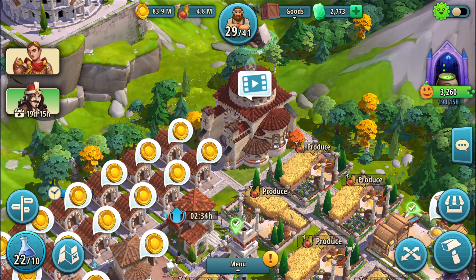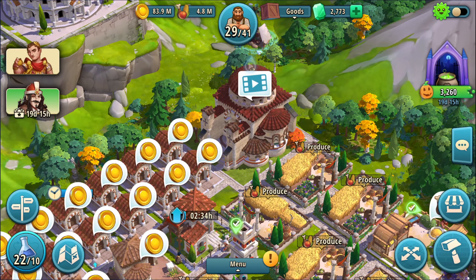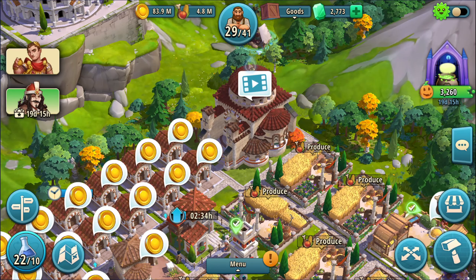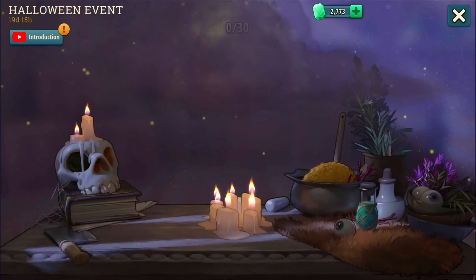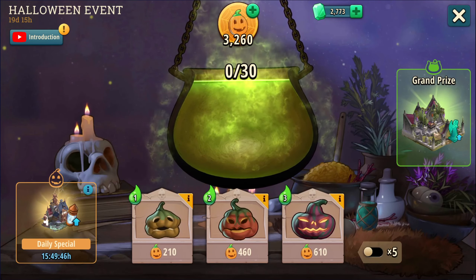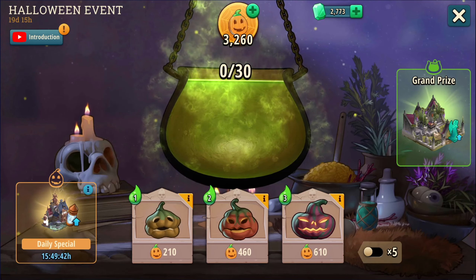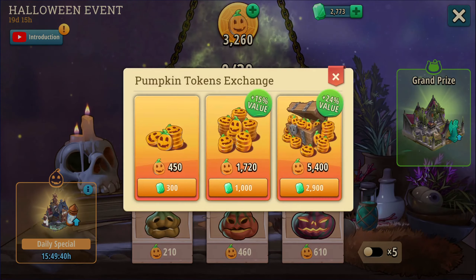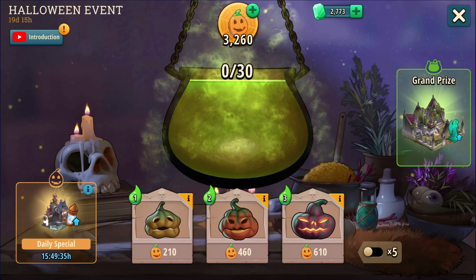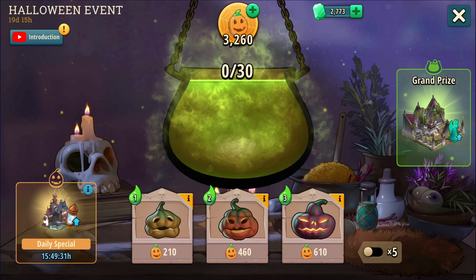So let's check out the Halloween event. We're going over here into the upper right — you can see I already have some of the currency. I'm at a stop because it wants me to make the building, so we're going to be doing that in this episode. This looks very familiar — you're going to be doing quests and collecting the currency, which is Pumpkin Tokens. We're going to be collecting Pumpkin Tokens in order to advance this.